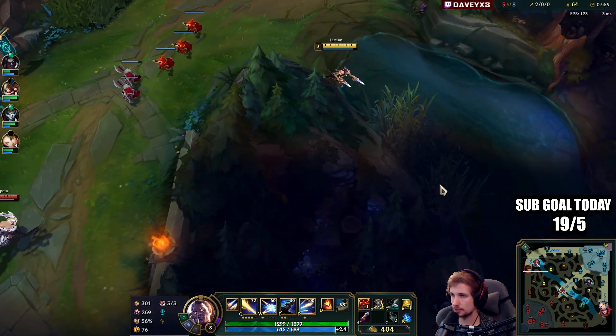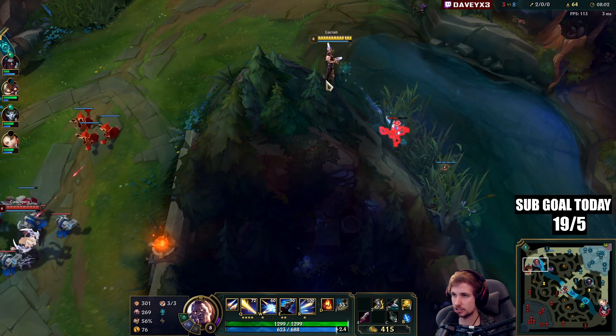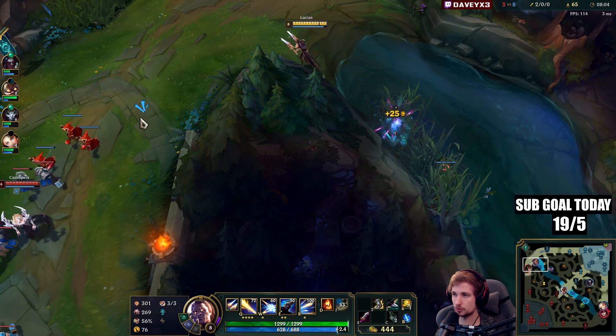Now we've got to be a little more careful since if we dash into Cassio she can basically pop her ultimate.